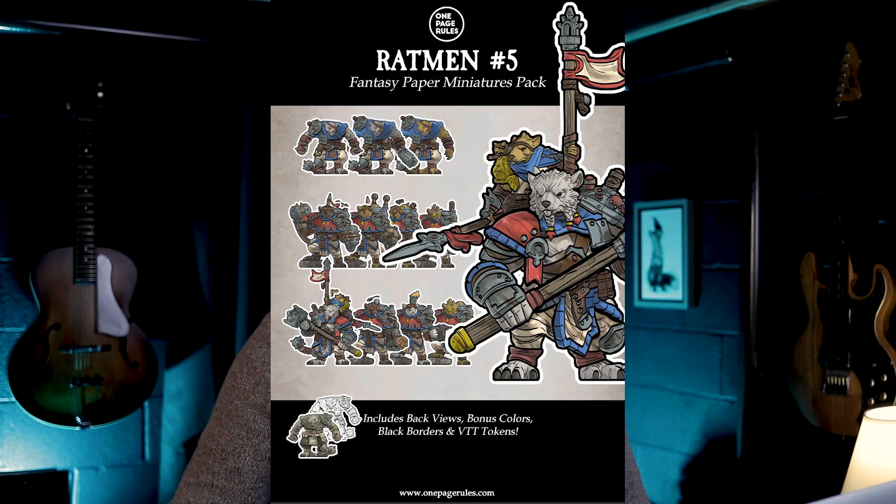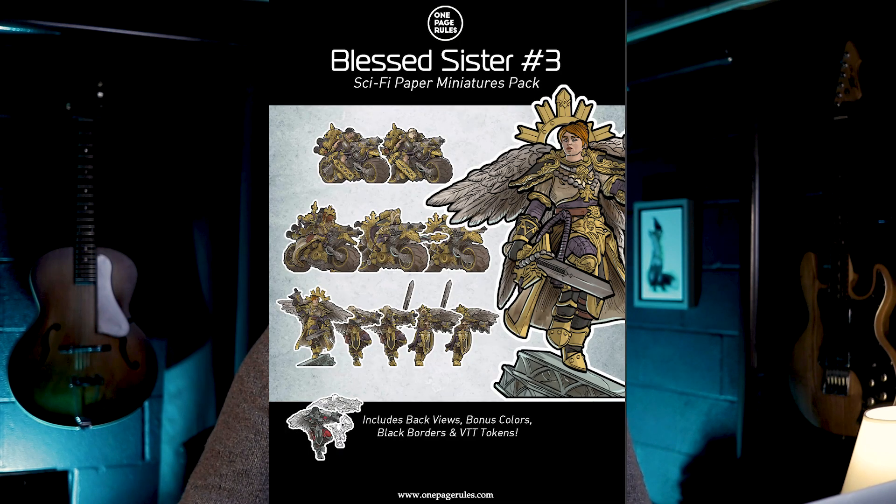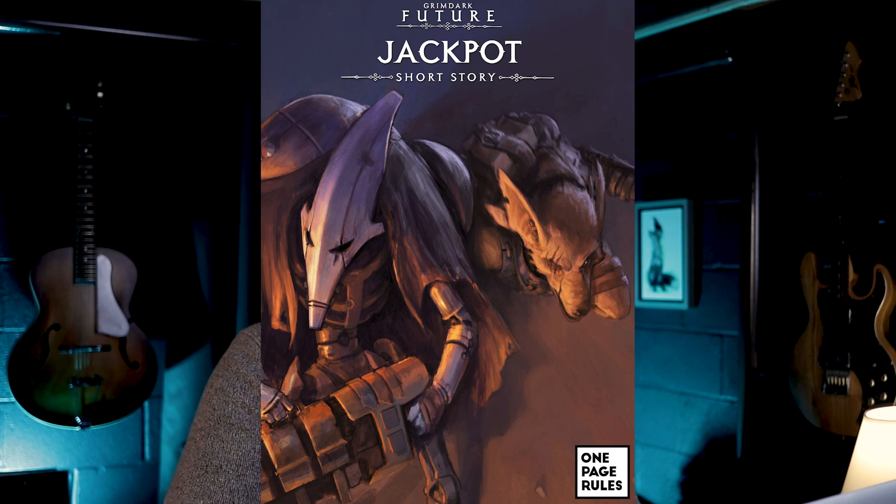Moving down to the Tier 1 2D rewards, the Ratman 2D print set number 5 has been released, plus Turain for Age of Fantasy, and Blessed Sisters print set number 3 for Grimdark Future. A couple of print extras have also been added, including 8 more game missions, and the Age of Fantasy Quest is still in beta. Plus all Patreons get two more short stories, bringing the total to four. I've been reading the one called Jackpot — it's pretty cool. At the end of the short stories there are game missions that put you in the environment, so that's pretty neat.